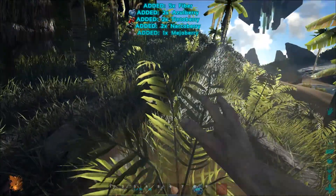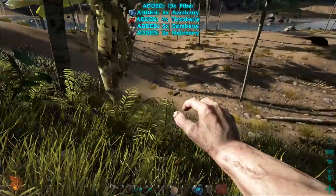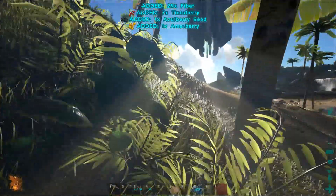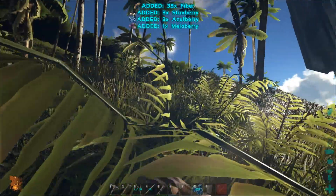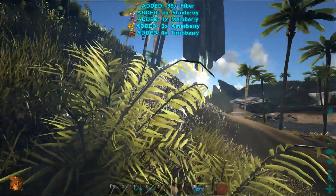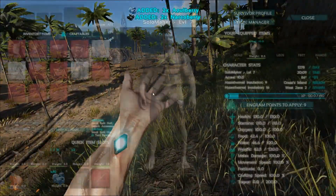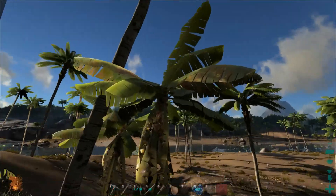I'm going to have a really powerful D'Lo bodyguard — somewhat powerful. He's still a D'Lo; they're kind of weak. But in packs, they're fantastic. A level 104 is nothing to be upset about. And it's not going to come too soon because it's getting dark, so I'm going to get a campfire set up real quick.